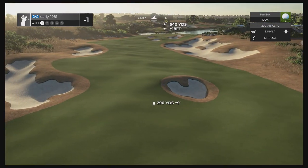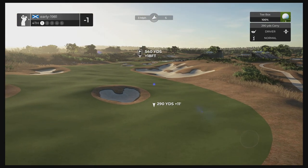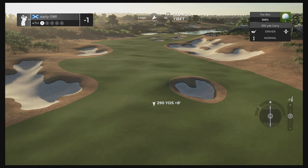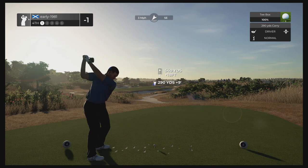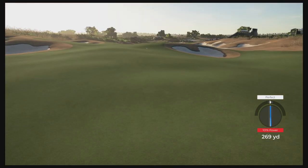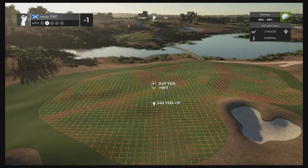Hole four is a par five — it is actually shorter than one of the par fours, which is a bit bizarre. Once again, we've got a fairway to navigate — that's going to be tough. I'm just going to take on the left side option, dealing off this driver and trying to come up short of the bunker. We executed perfect — that should be bang on, should kick left. Hopefully we do not run into that bunker. We haven't! So we should be able to reach this green in two. 247 yards out.